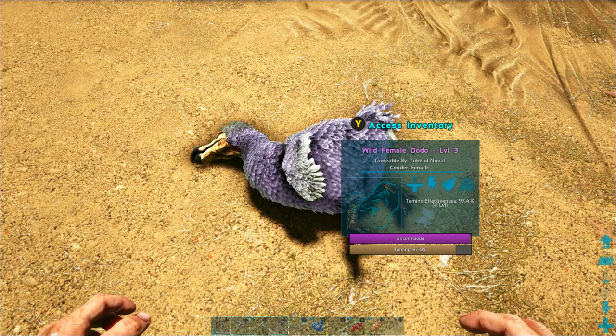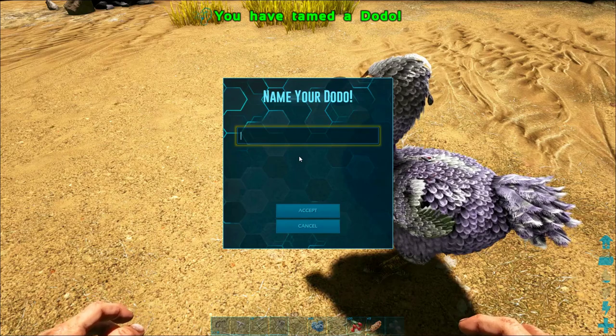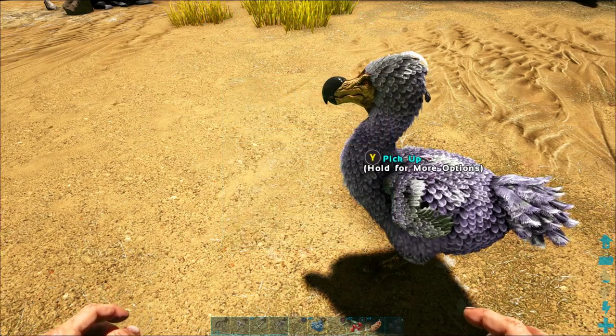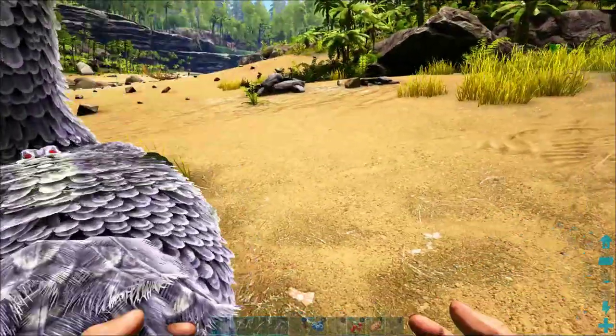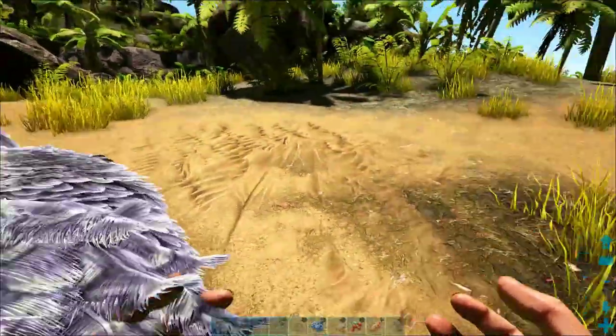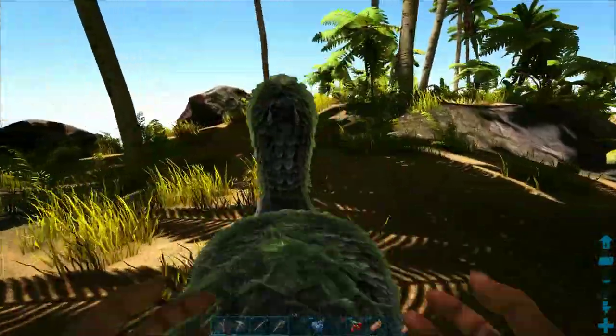It will bring its unconscious bar all the way back to the top. You can see the unconscious bar is going down and the taming bar is going up. That was really fast — it was kind of hard to catch. I went ahead and skipped through the part where you name it. Now if you hit X you can actually pick up the dodo and carry it around because it's nice and light.